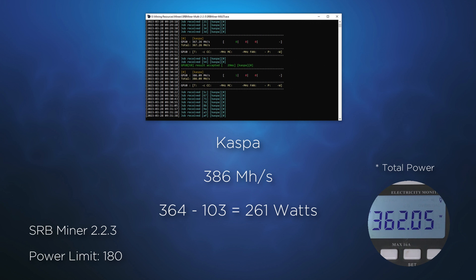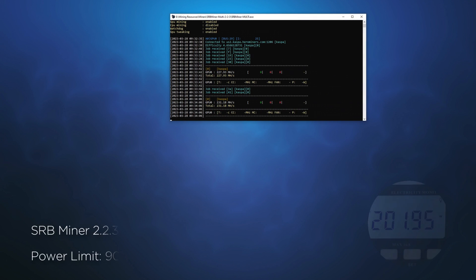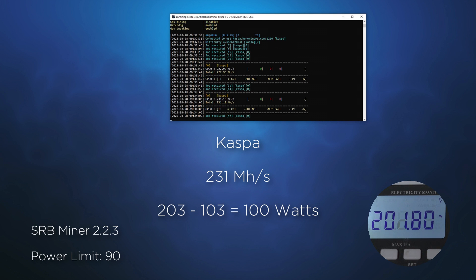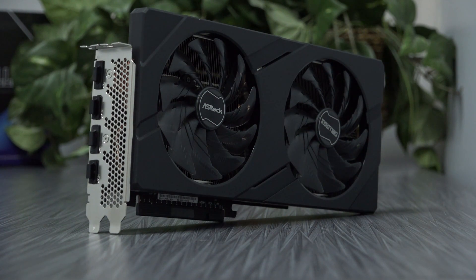This does put the card in line with the 3060 from NVIDIA. When set to 90 watts, the A750 will slow down to 231 mega hashes, pulling approximately 100 watts. From the point of efficiency, this card is not good. However, we are perhaps starting to see what the high end of performance will look like when discussing yield.